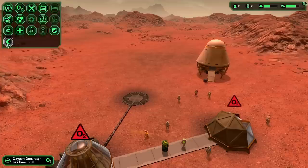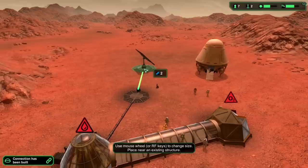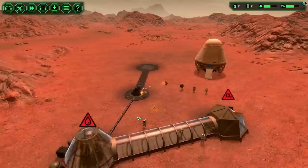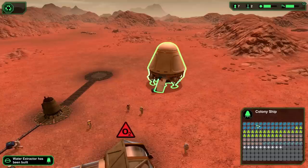The first thing we're going to do is make a solar panel and connect it right about here. By the way, if you roll your mouse wheel you can make structures bigger or smaller - I'm going to stick with smaller structures for now. Obviously bigger structures have bonuses, but we'll keep it simple early on.